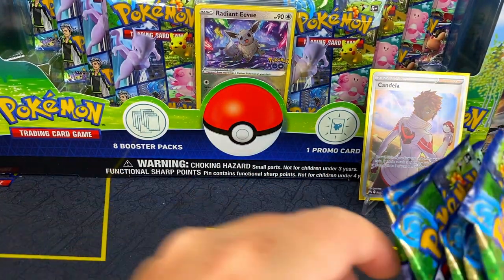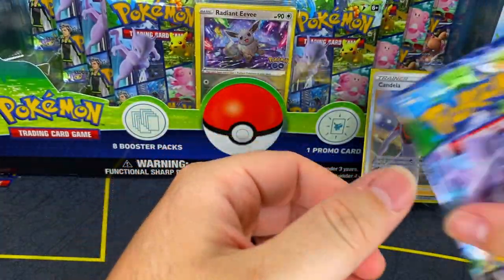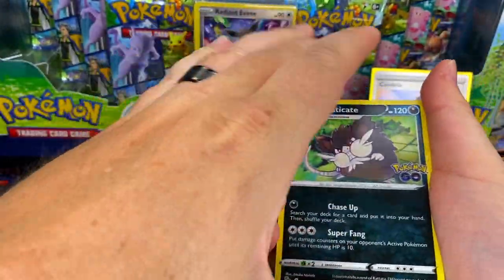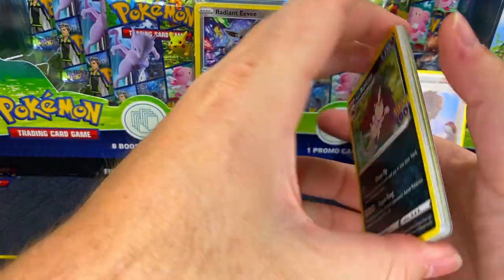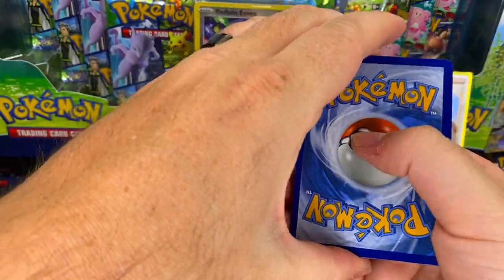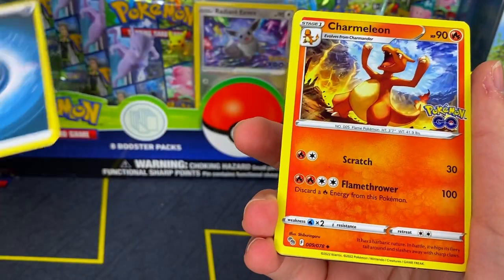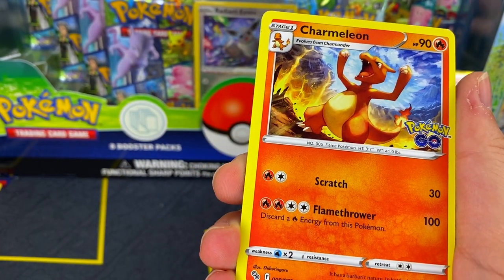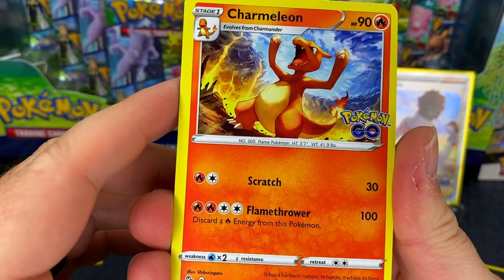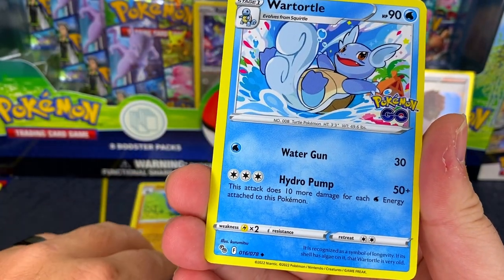This will be a quick video, I only got six packs to open up, but we're going to take our time because it's a new set and there are some pretty cool cards in here. All of them will have the black code cards so we don't have to worry about spoiling anything. If you didn't know, there's a Tyranitar in this set — that's my chase card. Pupitar I'm definitely gonna keep.